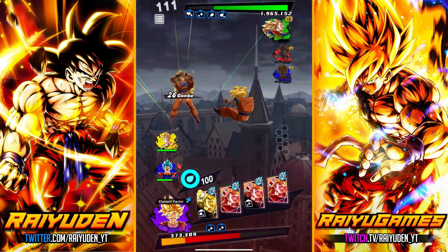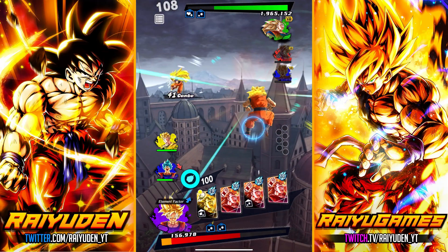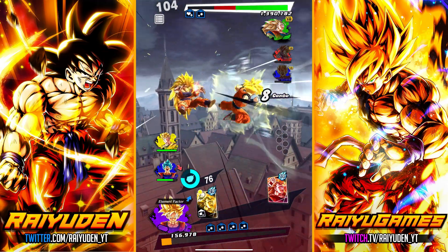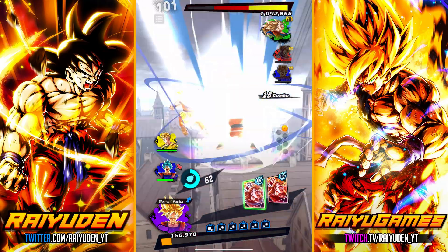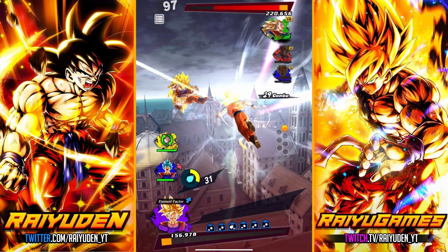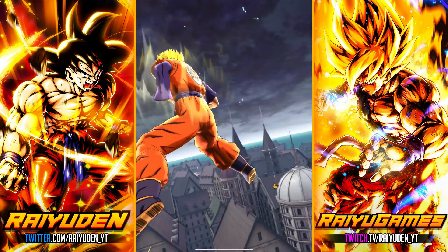Gotta use that ult. Let's back up — he's got a green card. I could see it, I could feel it in my bones. Look at this — Gohan hasn't even transformed yet. Should get one more card with you — yeah, that card draw speed pulled through. Just a goofy team.